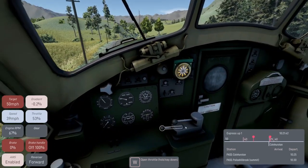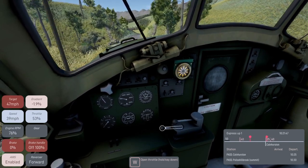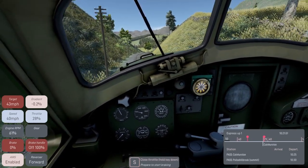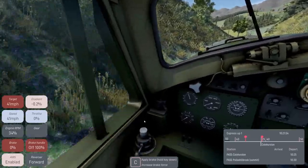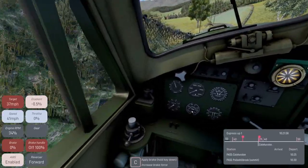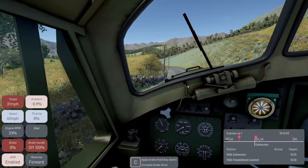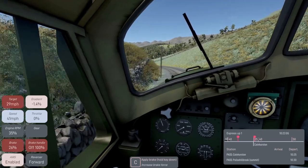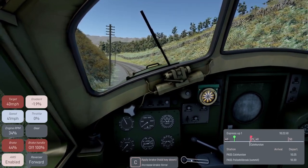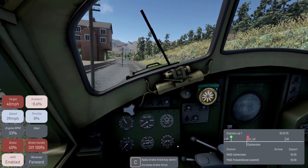If you want to look around the cab, as I said last night, you can also operate a lot of the controls with the mouse as well. Let me take that throttle off - I think it's a 40 zone. The loco brake and train brake are over this side. The accelerator, putting it into reverse, neutral, forwards - all of that is operable.